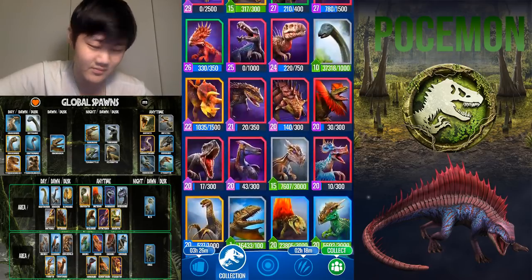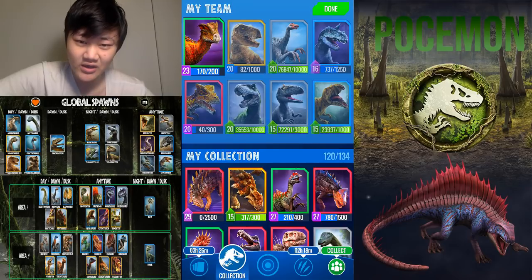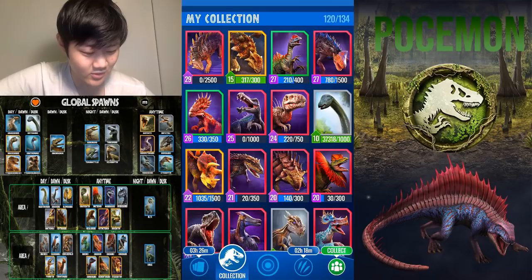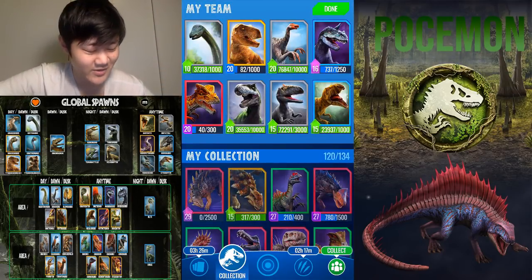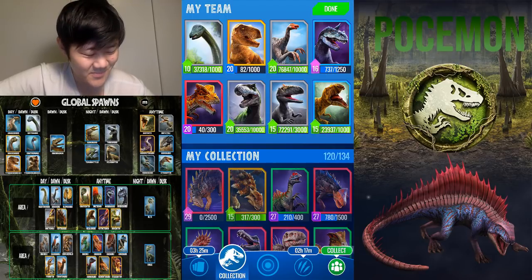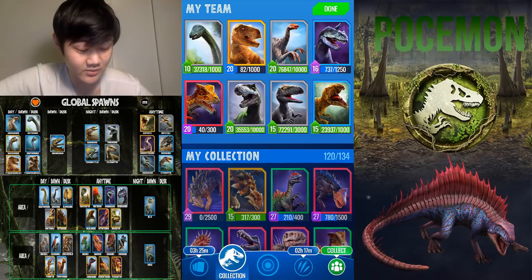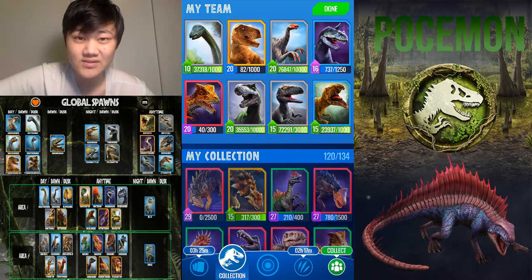After you pick your starter — whichever one doesn't really matter, all three are okay — if you're playing during the day you'll probably see a lot of Parasaurolophus. These are global commons, they're everywhere. Global literally means they're going to spawn anywhere. It's the highest HP dino in the game and doesn't do a lot of damage, but it helps against those speedy pesky raptors you'll encounter a lot in lower arenas.